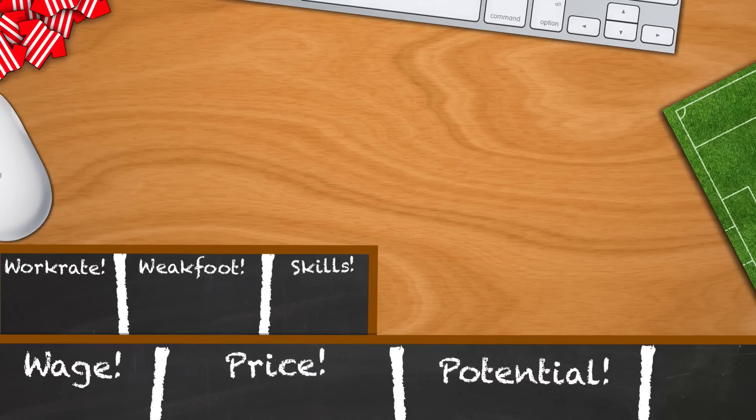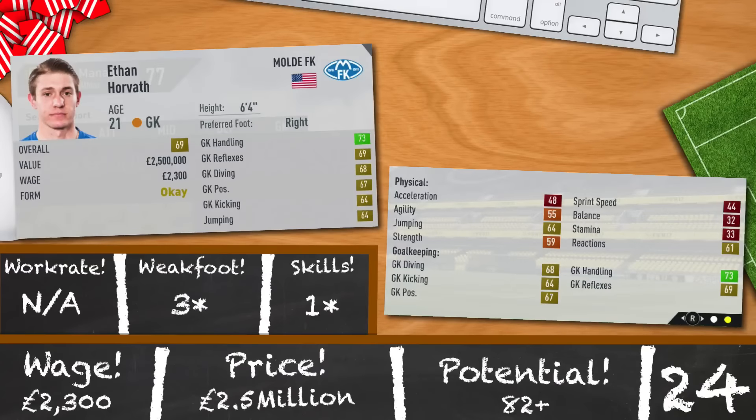Or if maybe that's beyond your budget for shot-stoppers, Ethan Horvath is hopefully your answer. 21 years old, 6 foot 4, slightly lower rated at 69 but still a solid option in net. Decent-looking goalkeeping stats, definitely good enough to be a starter in the championship anyway. Plus with the overpowered goalkeeper training, he'll be high rated in no time. 3-star weak foot and a potential of 82. If he's the right goalie for your new championship side, go ahead and bring him in for 2.5 million and 2,300 a week.